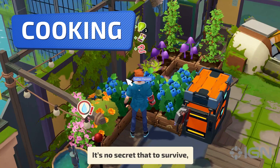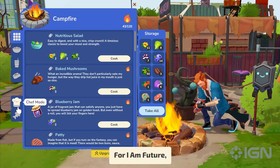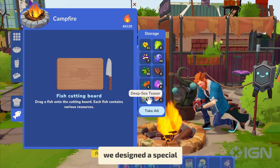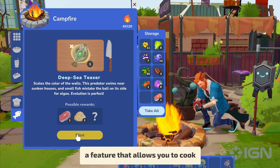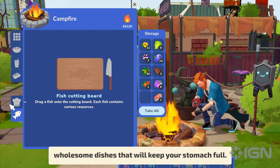It's no secret that to survive, a human being needs to consume food. For I Am Future, we designed a special Cook Mode, a feature that allows you to cook wholesome dishes that will keep your stomach full.